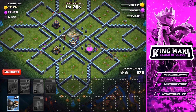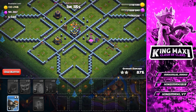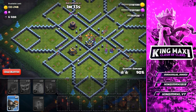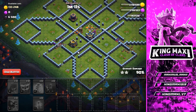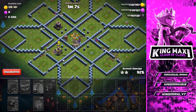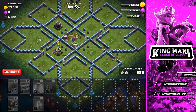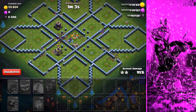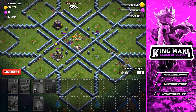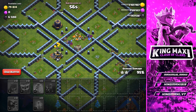We use wall breakers — now we have level 14 wall breakers and level 9 wall breakers. We will drop 3 wall breakers. We have dark elixir leaks.